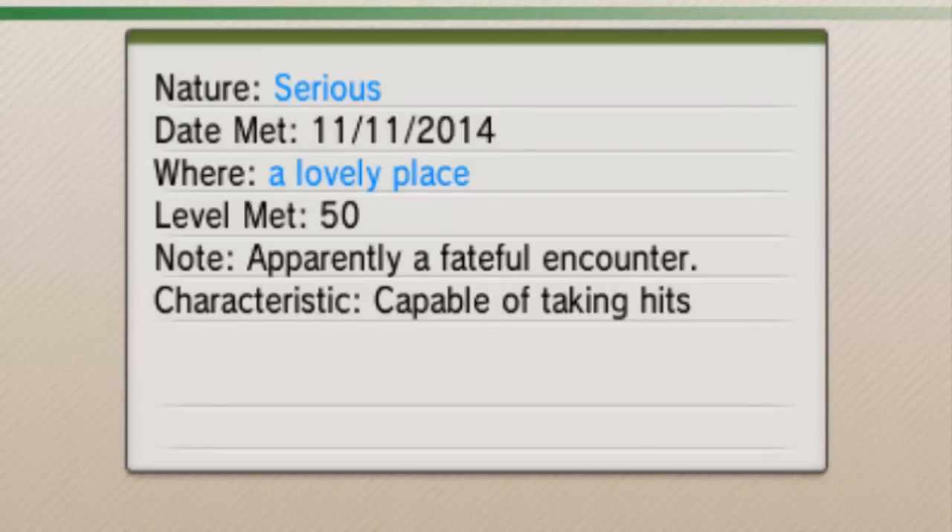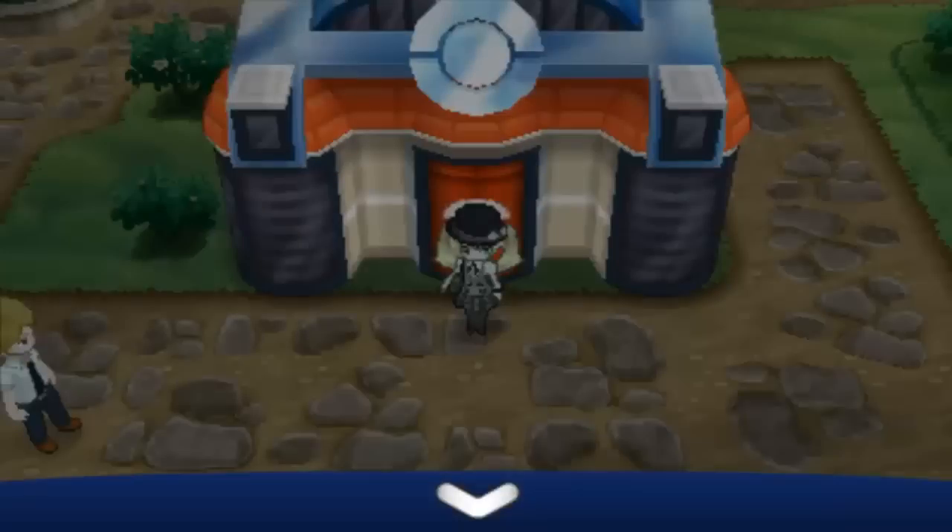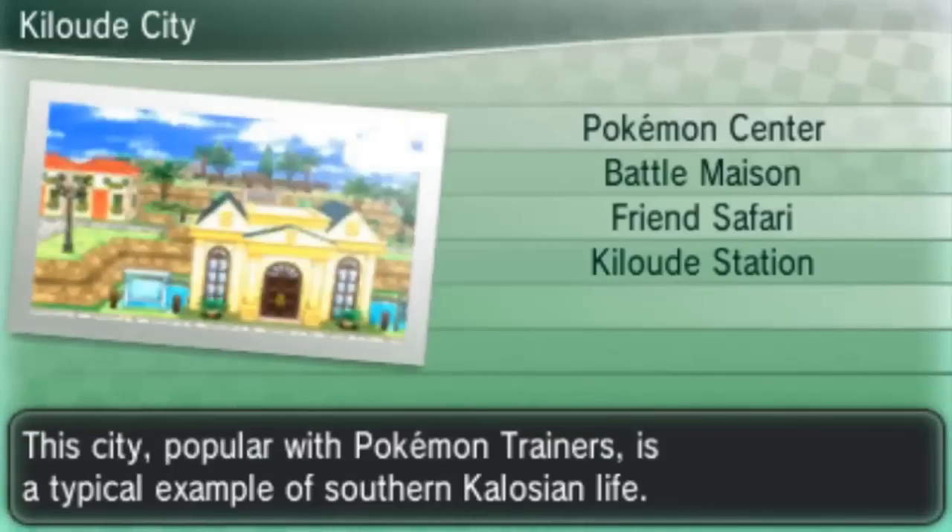Let's see what nature it is. Serious nature - that's bad. So since if you get a bad nature like I did, you can just turn your game off now and go back and talk to that lady in the blue again and she'll give you the Pokemon back again. I'll check its IVs too - if you want to check IVs and get the right nature, I'll just do that for the hell of it.